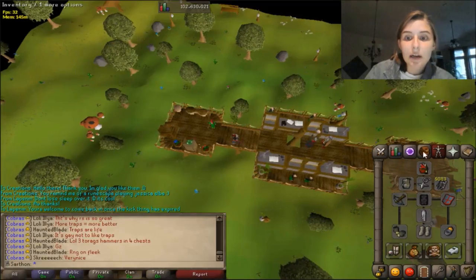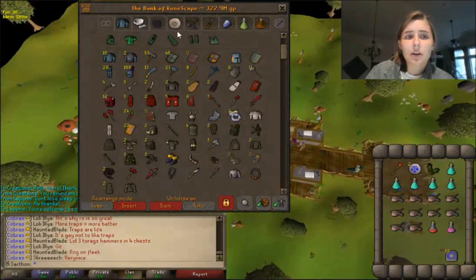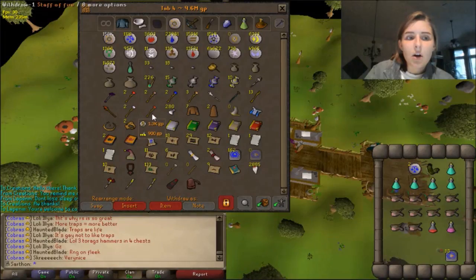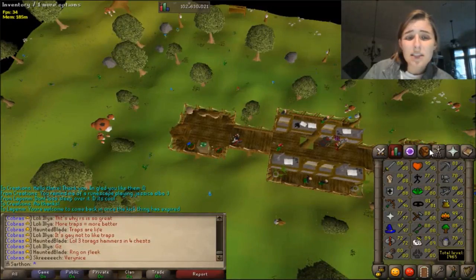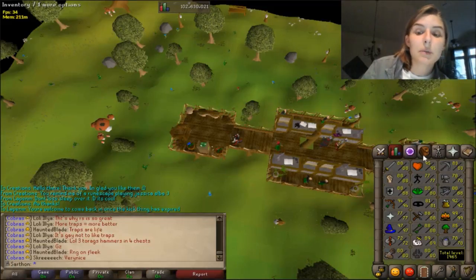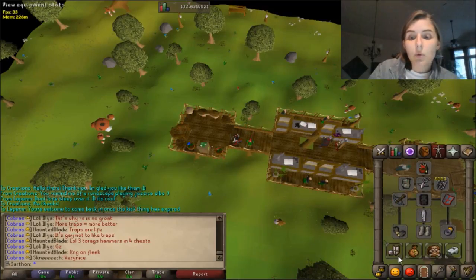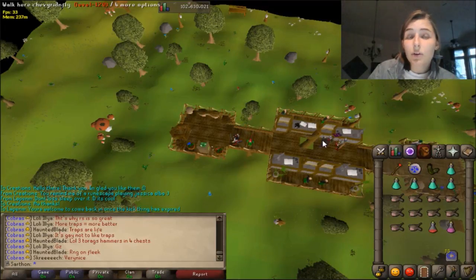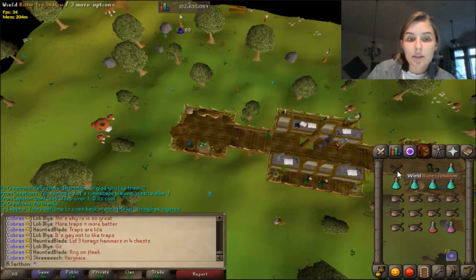I'm going to show you all how to get there. It's best to bring a Fire Staff because they drop Nature Runes and a lot of alchables, so that's always great. Higher defense is good unless you're protecting prayer with them, and higher range is good. You must range them. If it's your first time to God Wars Dungeon, you will need a Rope. I do not have a Rope because I've already been there, but if it's your first time, bring a Rope.